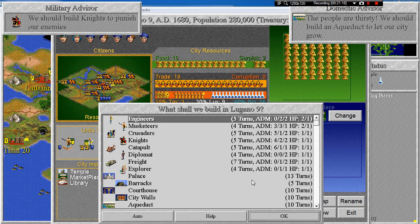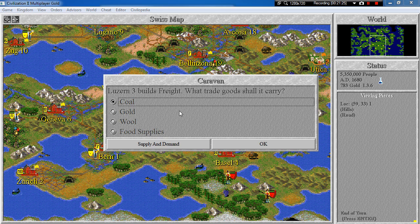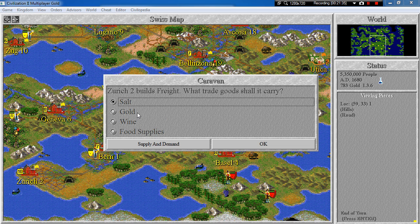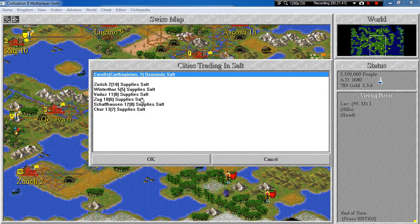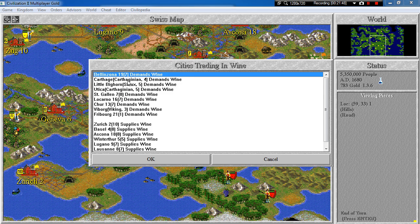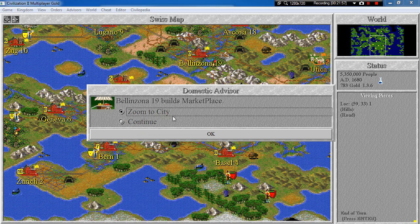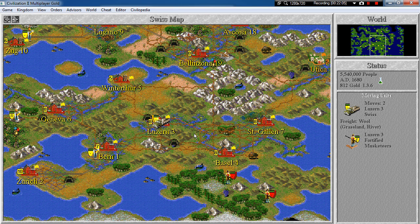Lugano — city walls please. Pascone — more city walls. Lucerne — carry wool. Zurich — you will carry gold to Babylon, or salt to Caralis which I don't even know where it is, or wine to a lot of other cities like the Carthaginians, even to Utica. I guess I will carry wine. Palinzona — city walls please. And now it's really time to end the episode.